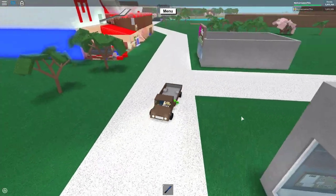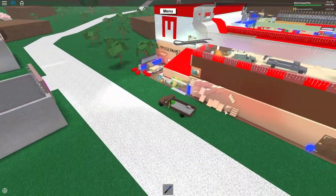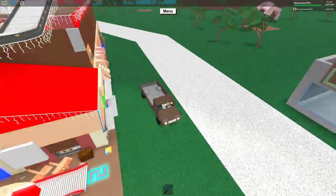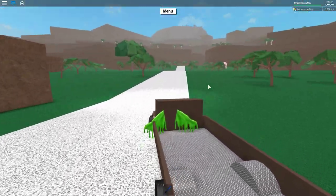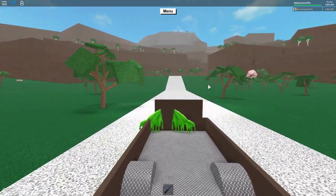Alright guys, today I'm going to show you how to walk up the volcano. What you need is either your laggy base or a bunch of medium-sized bases that are all in the same game, so that the server will lag. Then proceed up the mountain and into the volcano, but before you go in the volcano, get out of your car.